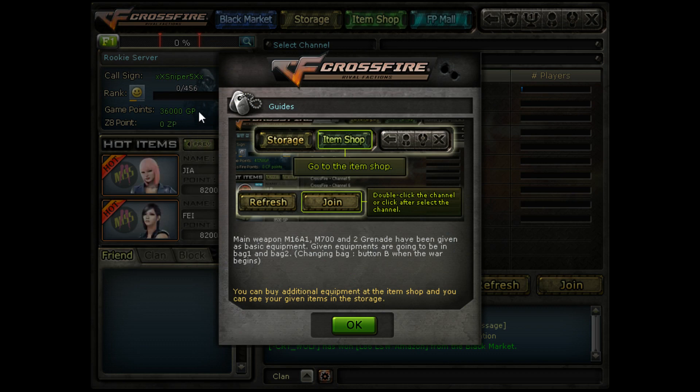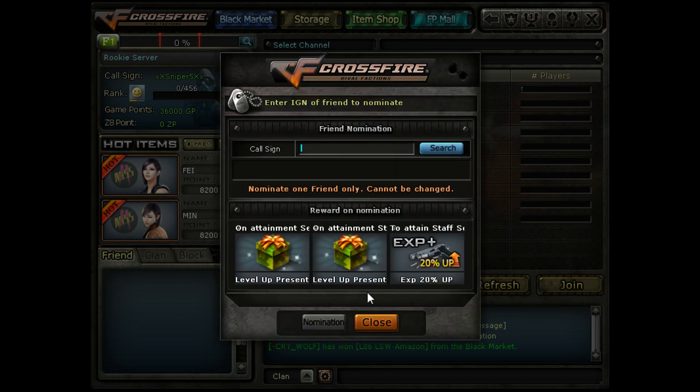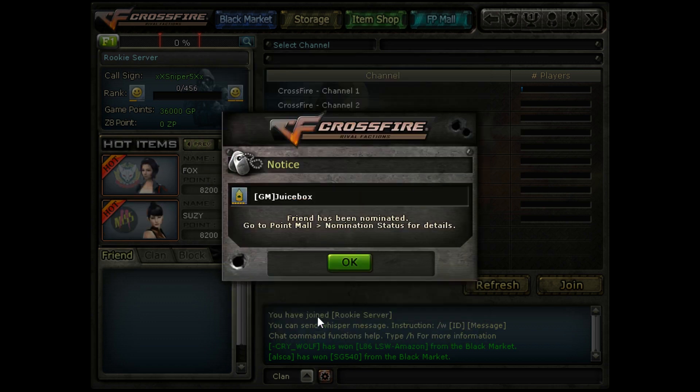GP is how in-game currency is counted — it's the currency you can generate by playing the game. Now the guide section opens up; we'll get into that a little bit later. This is our friend nomination system, and I'm going to be nominating myself. Nominating my account GMJuiceBox gets extra friend points, which I can spend in the mall.